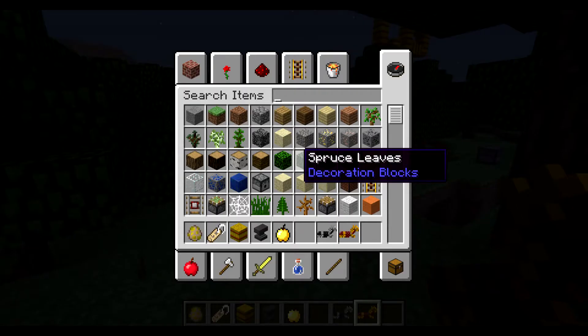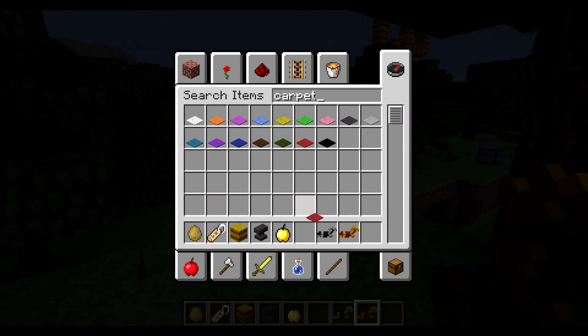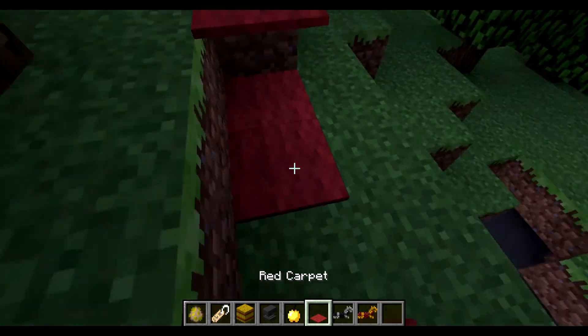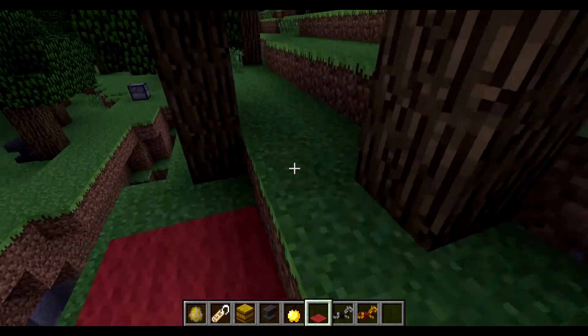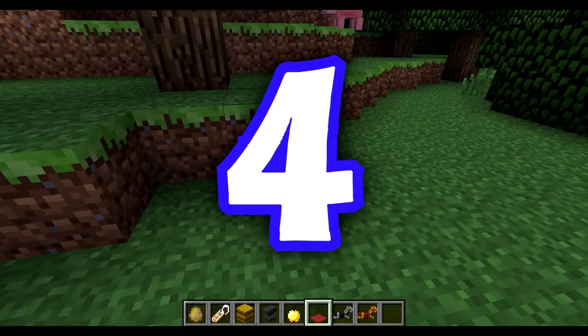On to number three: we have more decorative blocks. Minecraft now has carpets in many colors, so you can decorate your house with some lovely carpets. Carpets — the next best thing.